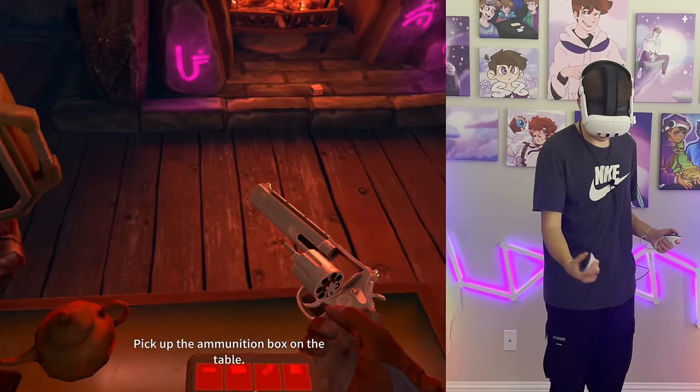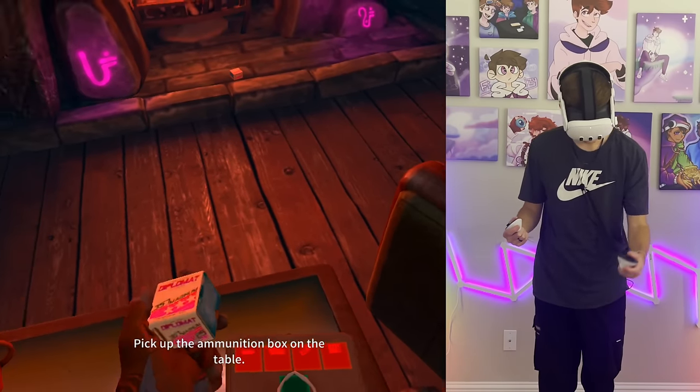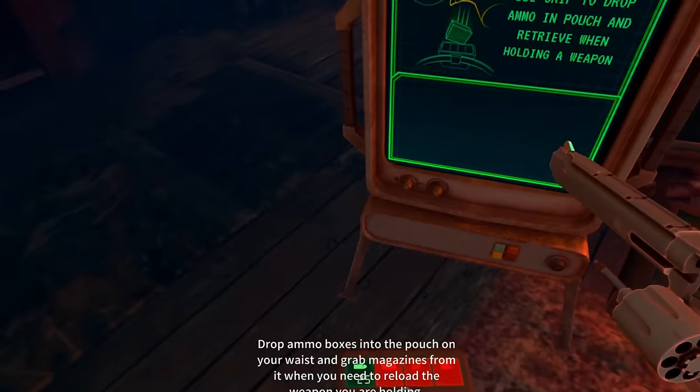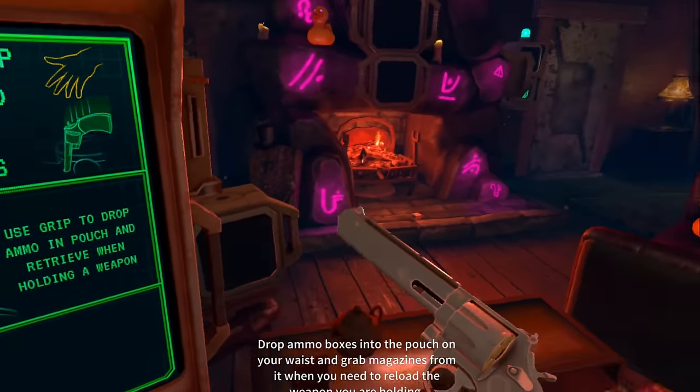Pick up the gun off the table. Boom! Ammunition box — here we go. Do I put it in here? Oh, I have 25 ammo. I grab magazines from it. Yo, wait — that is so sick.